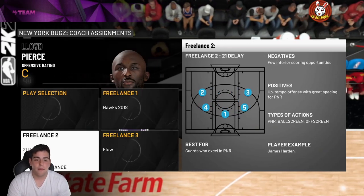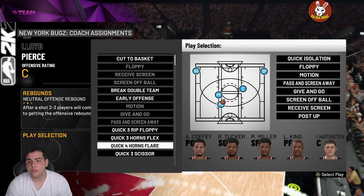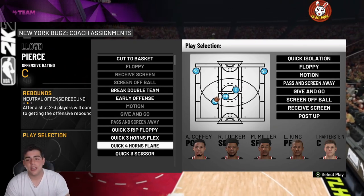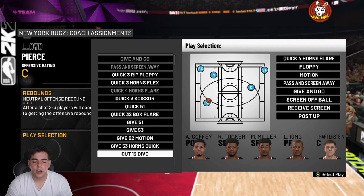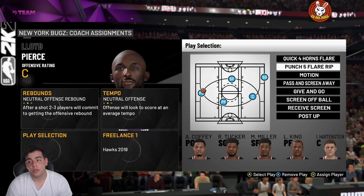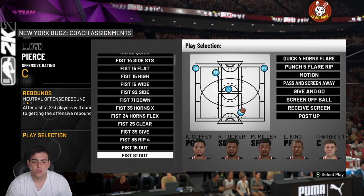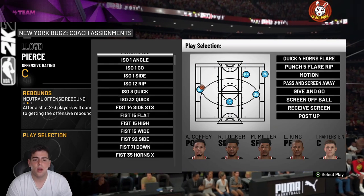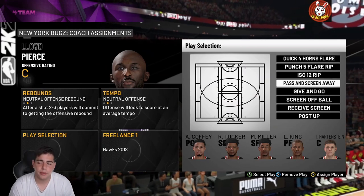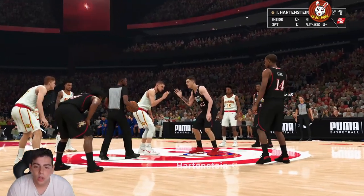For offensive settings: the best freelance in this game is 21 Delay — by far the best freelance in the game. Then go to play selection. Some really good plays: Quick Four Horns Flare is one of the best plays in the game, especially if you're running Lou King at power forward because he can splash any shot. There's also Plunge Five Flare Rip, which is very deadly, and ISO 12 Rip. Passing the Screen Away is also very good.